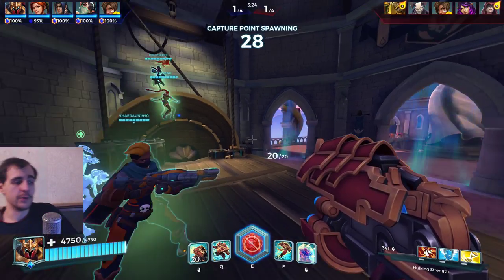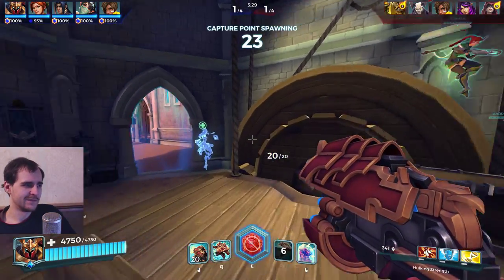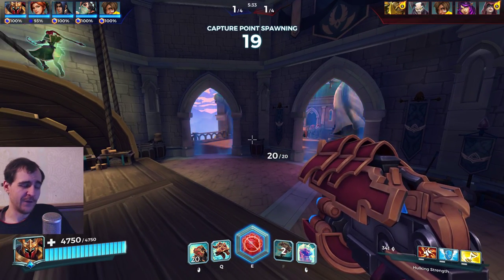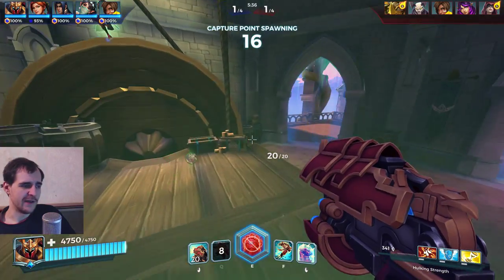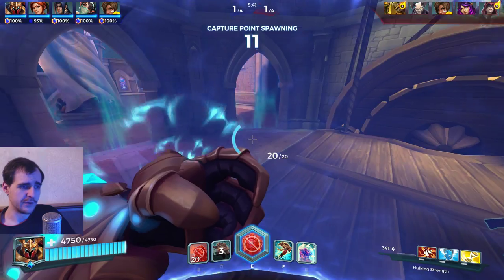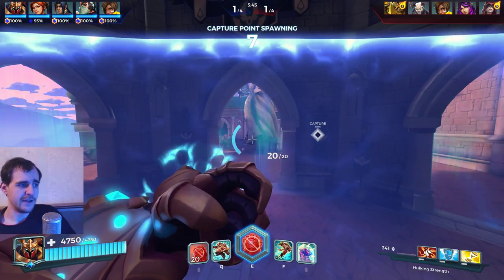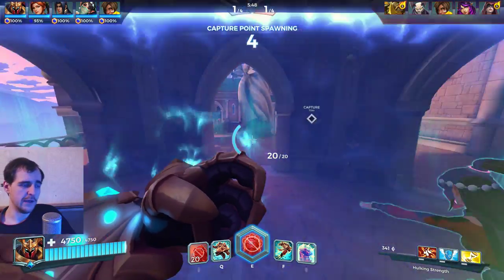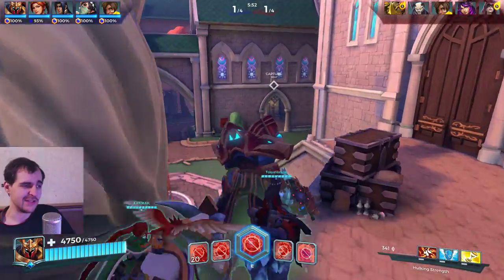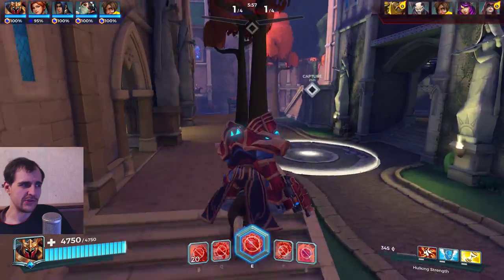Khan is damn cool - just grabbing a guy and throwing him behind you, over your shoulder. It's fun, but also kind of hard to justify his pick. I really hate his shield. We can look to the side but it's only good if they are in front of you. If they are above, below, or to the side - and it slows you down and you can't shoot - I don't know if it's really justified.